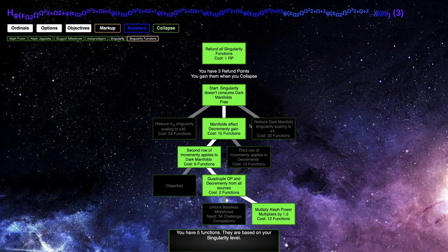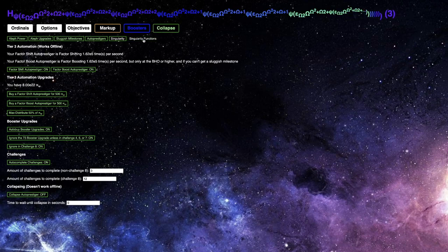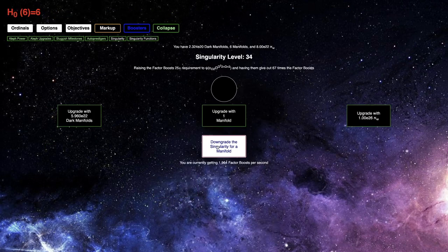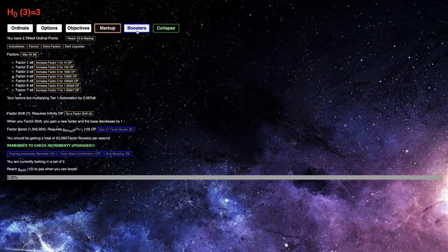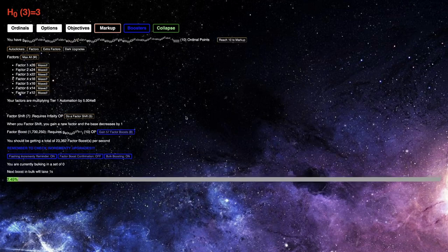What I'm gonna do here: I'm gonna turn on this auto procedure and then lower the singularity level a little bit so I can start getting factor boosts. Let's see — 23,000 at singularity level 29. That's pretty insane, like that's almost 10 times as much as before. In a day, that should give me about 2 billion.